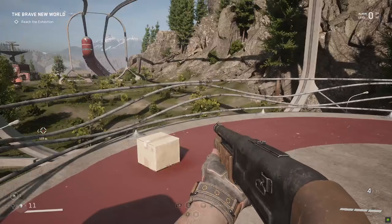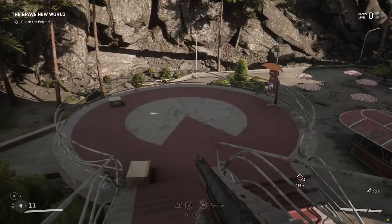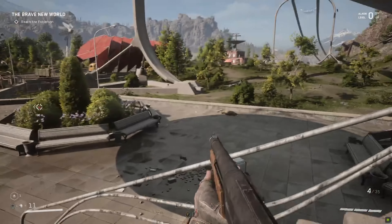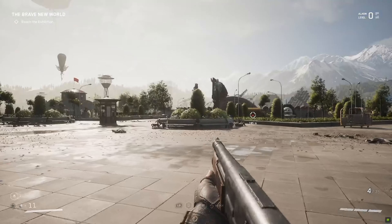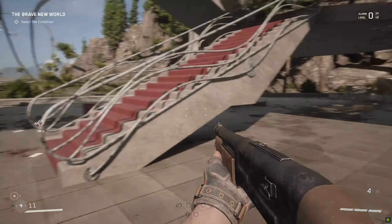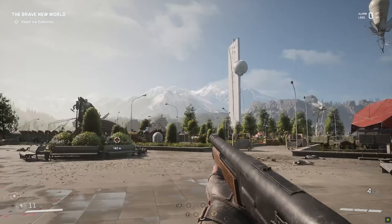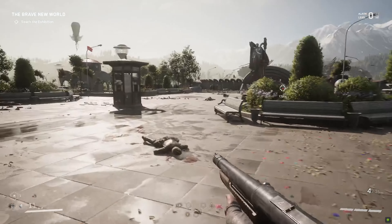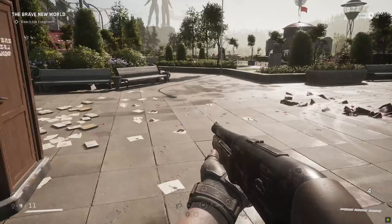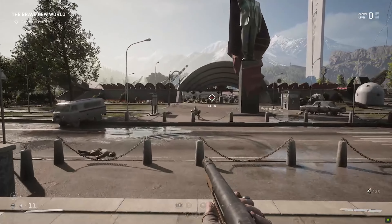Hello and welcome back to our playthrough of Atomic Heart. In our last video, we got the train running and tried to come to the VDNH. Of course, it didn't make it, so now we need to travel there by foot to initiate an emergency drill. So we're going to try and do that today, hopefully getting to the VDNH to see what we can do. I hope you stick with us through it.